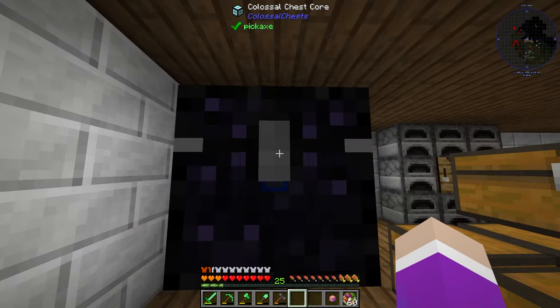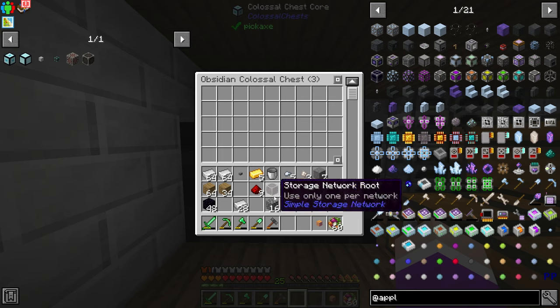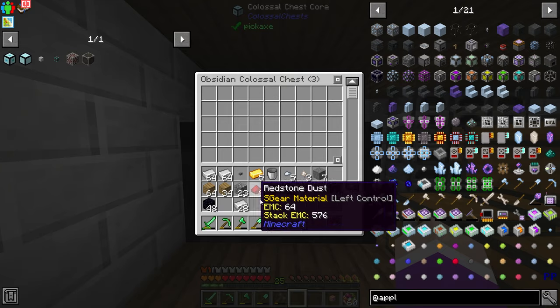And now you've got yourself a massive chest. That's a lie — this is not the biggest one, you can make it absolutely massive — I don't know the max size. Now it doesn't look like there are that many inventory slots, but if I slowly scroll — look how far I've moved and I've already gone down like 14 pages. It's insane.